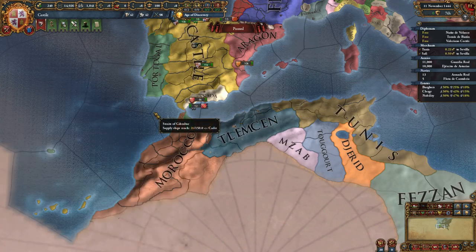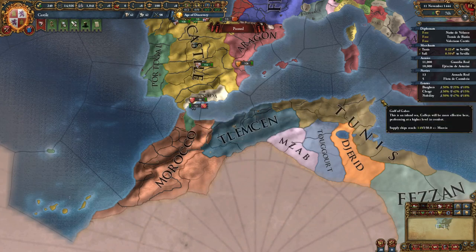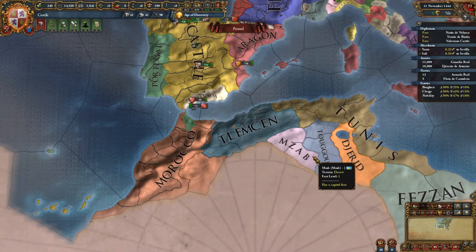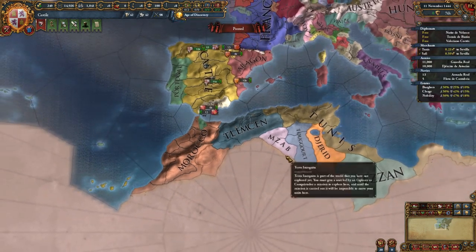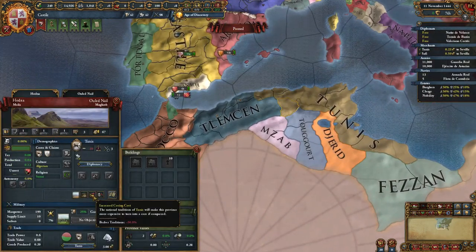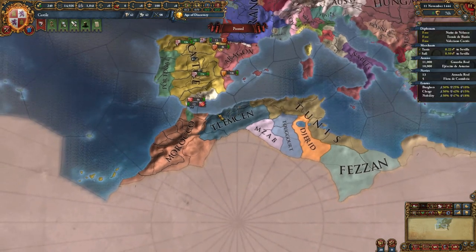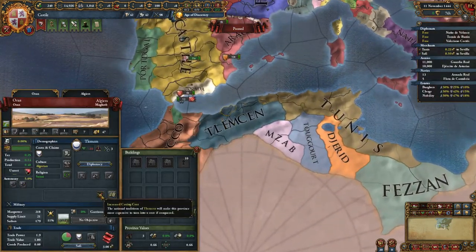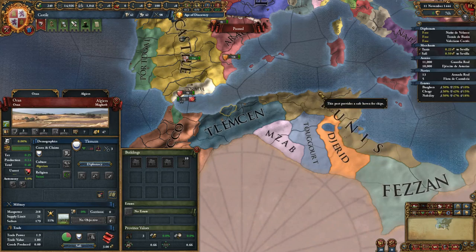Later on in the game, once Tlemcen takes religious ideas — as most nations inevitably do — you can force them to switch to being Catholic and they will convert the lands for you. Then you can always revoke the march or not make them a march in the first place, and then annex them. Another reason not to conquer it all yourself is the 50% increased coring cost of all the Berber nations, which means it's a lot more expensive than it looks, and usually no one ever conquers this region outside of the nations already within it.